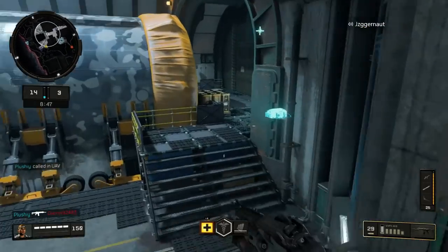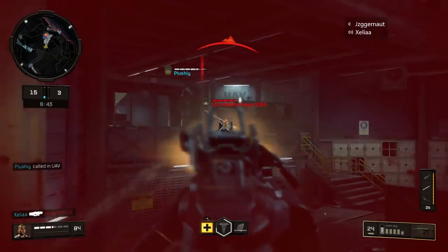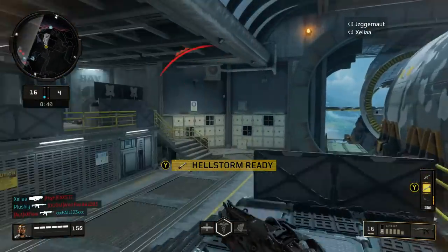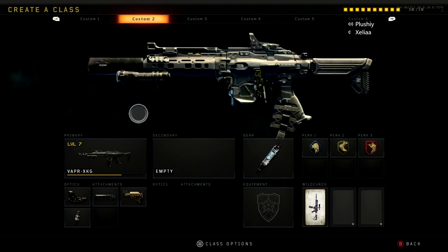The class I was using varied, but I think the best class for this game is fast mags, stock, and suppressor with a reflex sight, and I think ghost and scavenger. I'm not too sure on all of it, but I'll put a screenshot up on screen right now for anyone who wants the class setup.